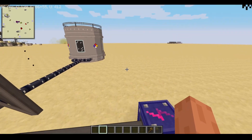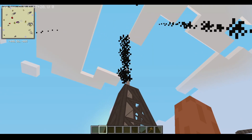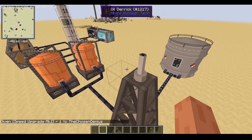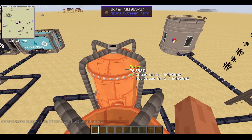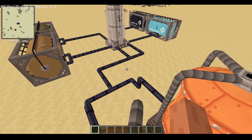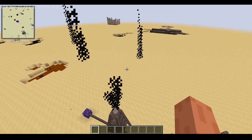Now it does depend on how big your deposit is — it can take longer or less for it to empty out completely. But in about an hour the deposits will be empty. So you can only get a small amount of oil per deposit, and they are pretty rare. But I'm going to show you in a second a way that you can sort of bypass this with the hydraulic fracking tower.